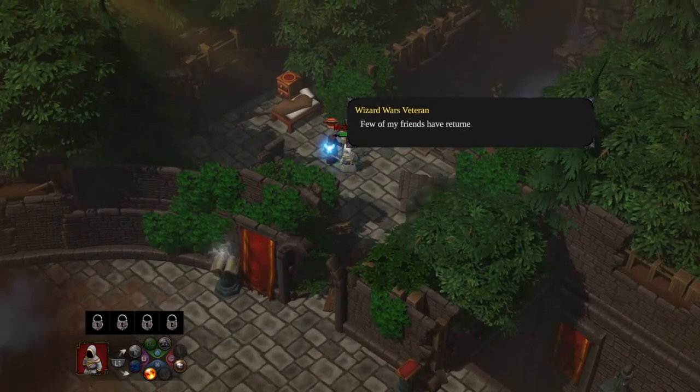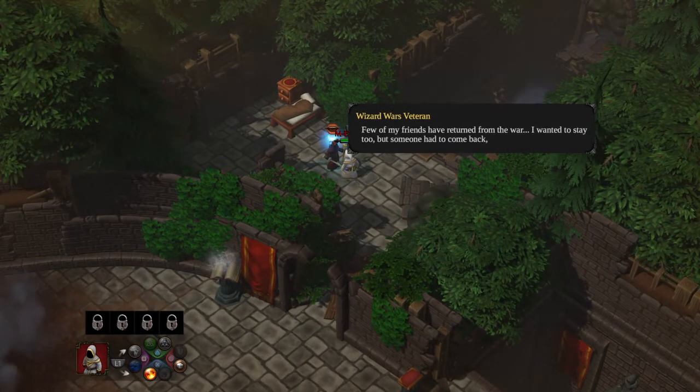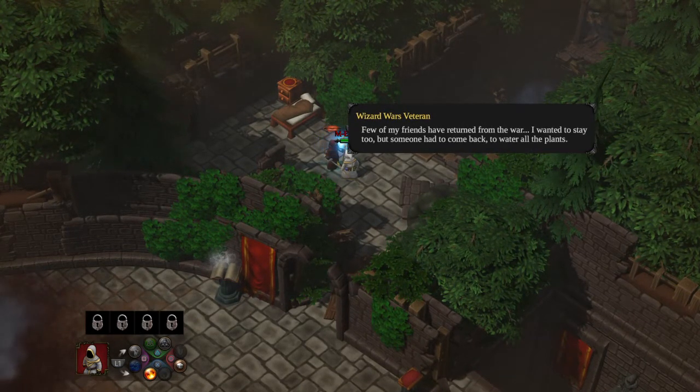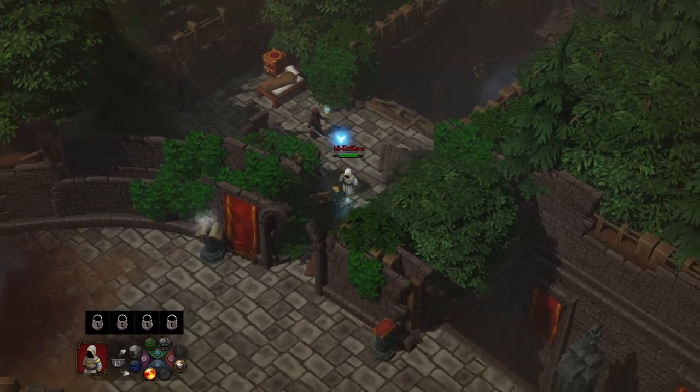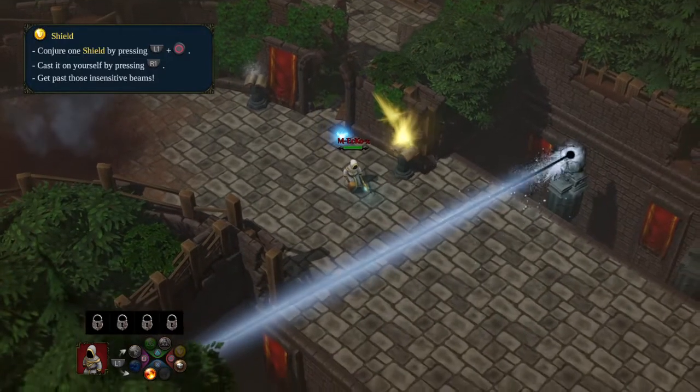We meet another wizard up here. He says: 'Few of my friends have returned from the war. I wanted to stay too but someone had to come back to water all the plants.' Nice of you! Now we're learning Shield - add Shield to our queue.